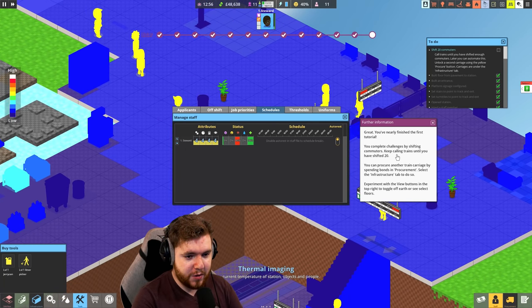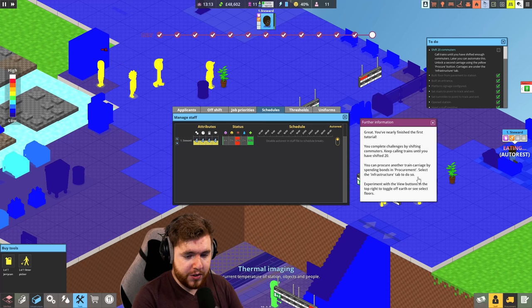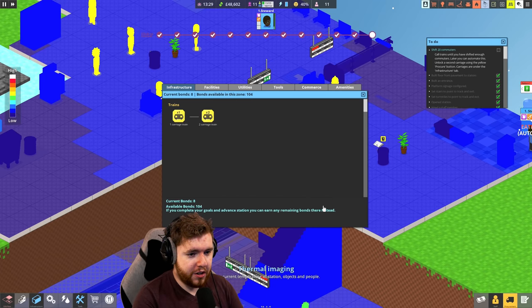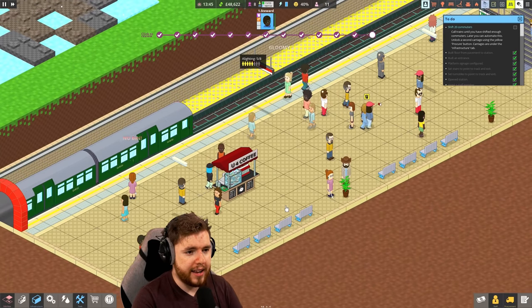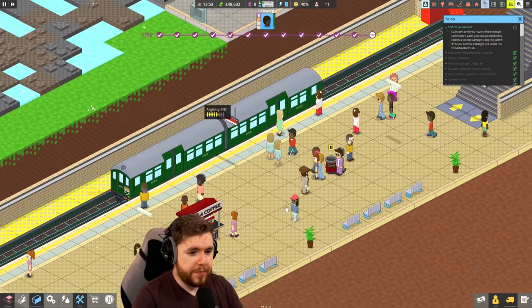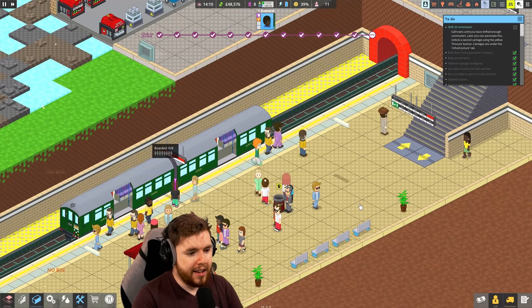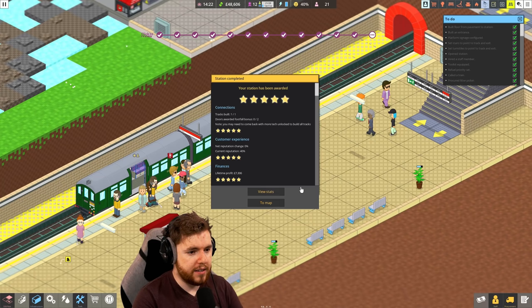I've nearly finished the first tutorial. You complete challenges by shifting commuters - keep calling trains until I've shifted 20. I can procure another train carriage by spending bonds in procurement, select the infrastructure tab to do so. We've got a second carriage, we've got people lining up to get on board. We've got people getting off, which is neat. Did we do it? That was whelming, I guess. Back to the map.